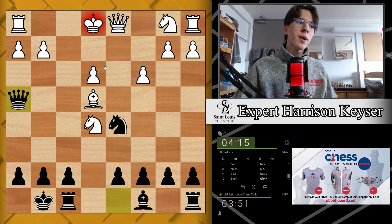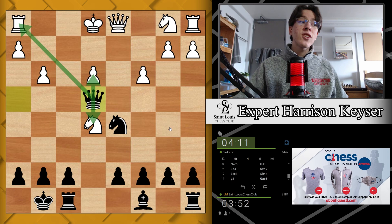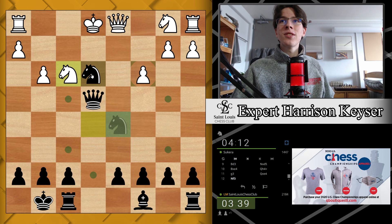Now we're forking this knight, this pawn, and this rook. I actually just had this exact position in a game yesterday, so I'm very familiar with it — this is still opening prep for me. Knight f3 saves both the knight and the rook, but now there's knight takes e3, threatening the queen and also threatening knight c2, which would be double check, forking the king and the rook.